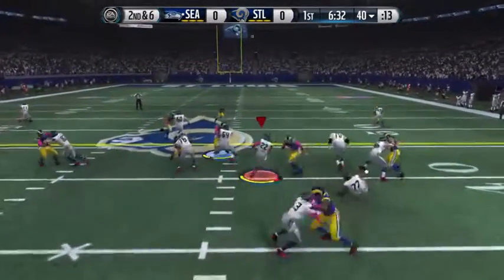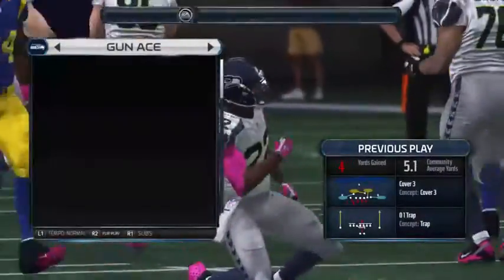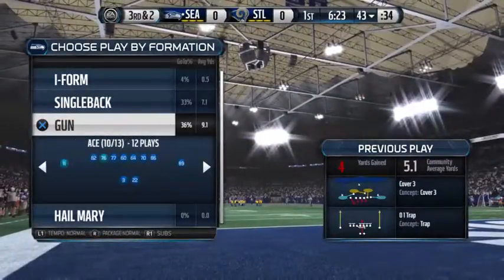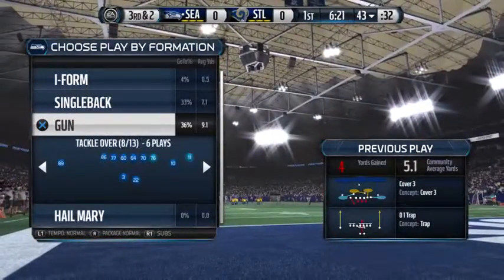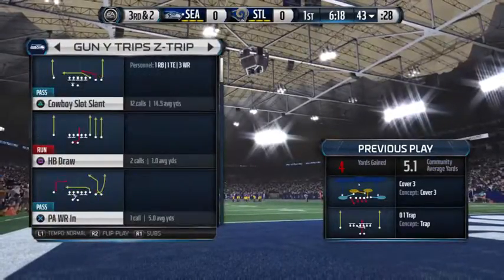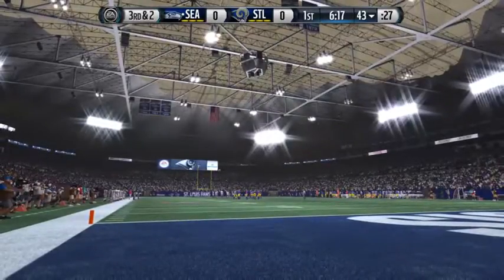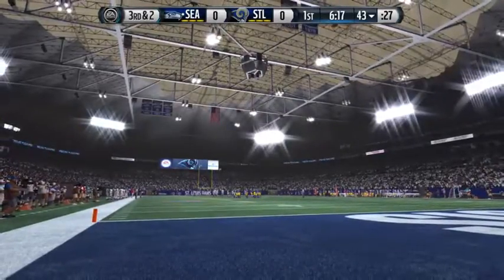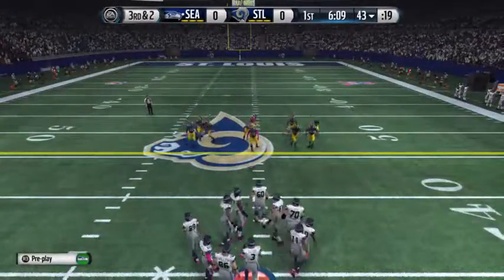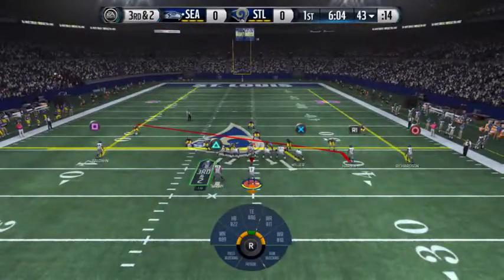The Seahawks take the snap from the 40 and pick up maybe three yards. Now here's the Rams defense — a defense that has been porous when it comes to stopping the run. They've got to figure out a way to stop the running attack. The Seahawks are now looking to convert on third down. Just a week ago they struggled mightily in these situations.